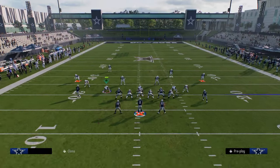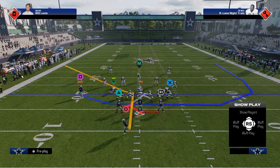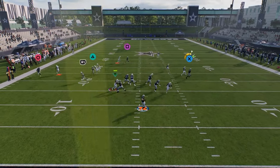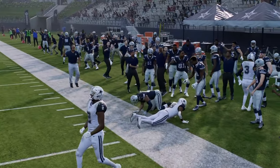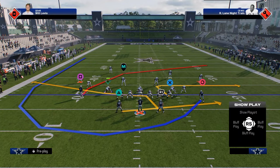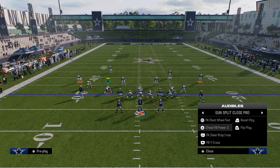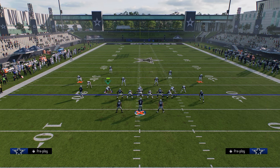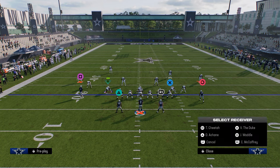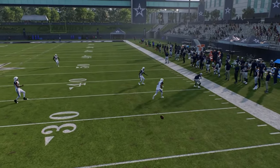Against man coverage, we have the capability to hit our tight end out of the backfield — a little quick out or speed out cut. You also have the crosser coming back side. Really the main thing they have to do to defend this formation is stop the right side cheat motion. Once they start doing that, I like to go to more basic route combos like PA cross — block the running back and run a corner with a running back streak out of the backfield.